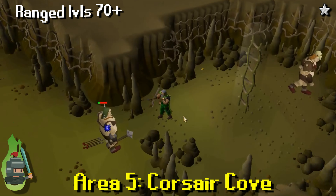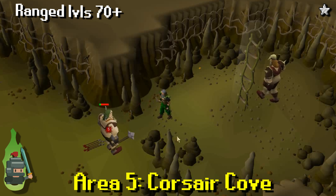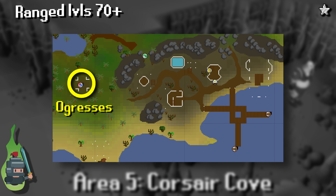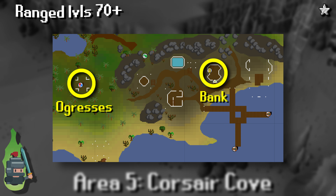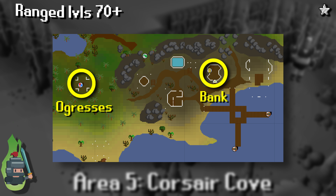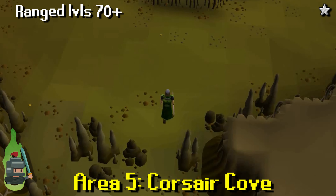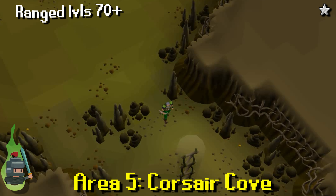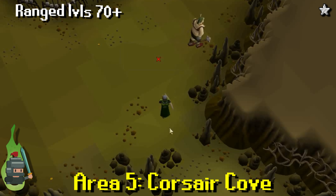To access the Ogresses, all you have to do is start the Corsair Cove quest — a link will pop up on screen. You only have to start the quest, but I would strongly recommend finishing it. The main bad guy is a magic user, so at this level of range you can easily defeat him. Secondly, finishing opens the bank, which will make your life much easier. This brings me to the second part of this stage: alternate back to the moss giants. So alternate between the Ogresses and the moss giants from stage four all the way up to 99 — those are the best places and enemies to fight in OSRS free to play, and that should get you to 99 in a reasonably decent time.